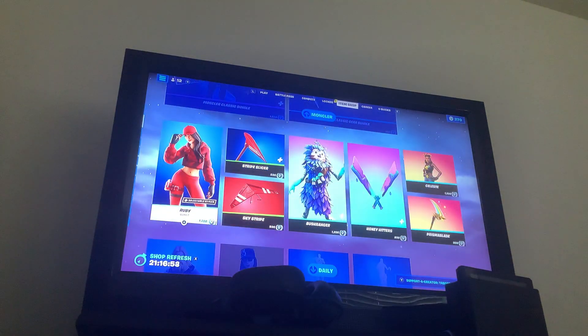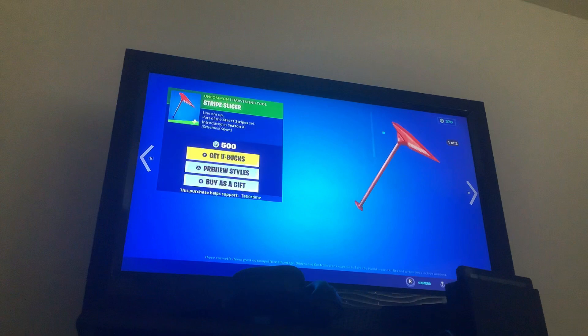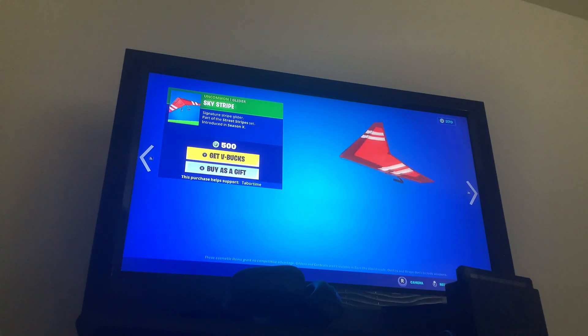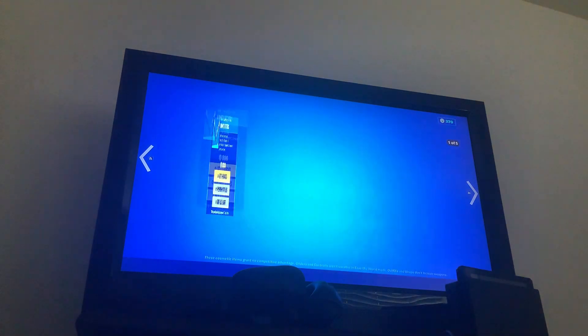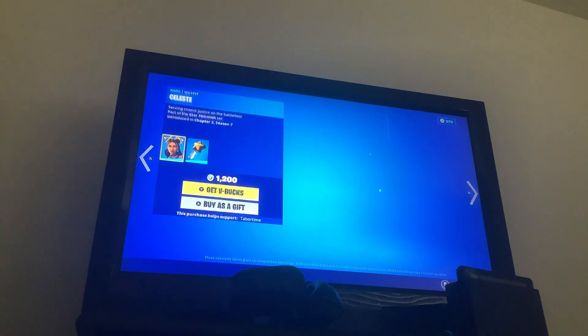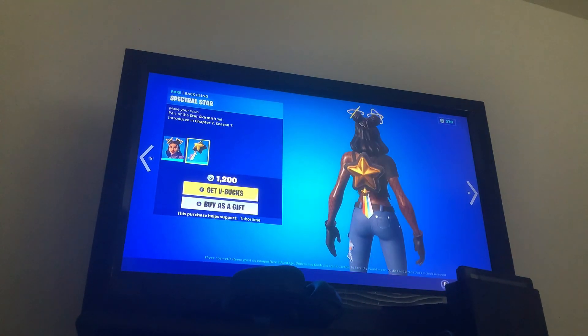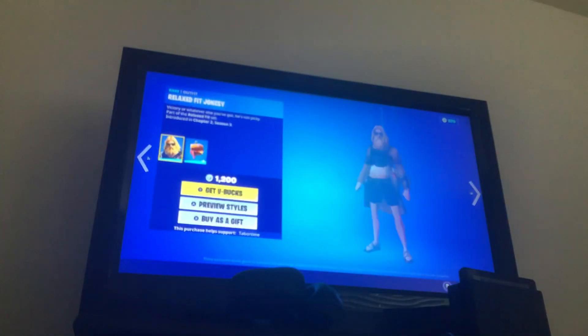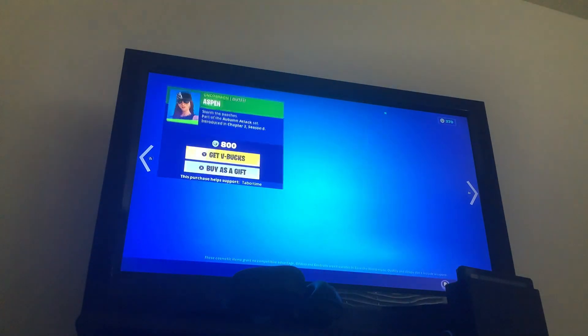Gotta get another bundle. Ruby with the Red Alert Back Bling, Stripe Slicer Pickaxe, Sky Stripe Glider. Bush Ranger with the Blazeback Back Bling and the Honeyheaders Pickaxe. Celeste with the Spectral Star Back Bling and the Prism Blade Pickaxe. Reflex Fit Jonesy with the Beef Packed Back Bling. Aspen is also back.